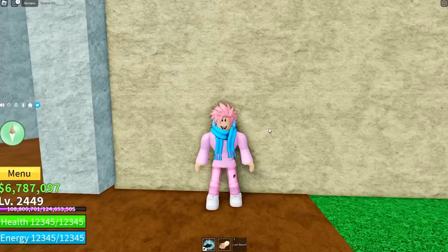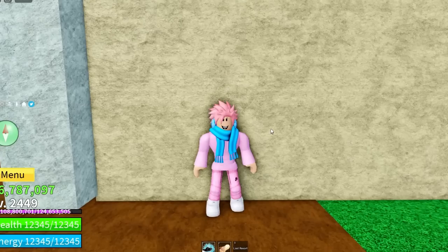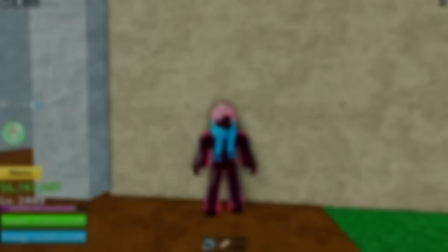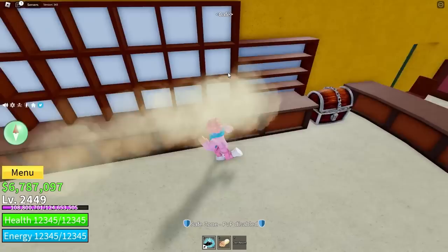The first stage of Hockey aura covers half of your arms, stage 2 covers the full arms, stage 3 covers the torso and full arms, stage 4 also covers the head, stage 5 covers the full arms, torso, head and half of your leg, and the final stage 6 covers your whole body. The XP needed for each stage is different, but to max out this ability you need a total of 60,000 XP.